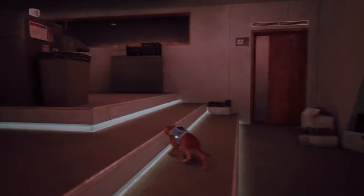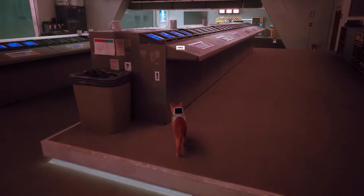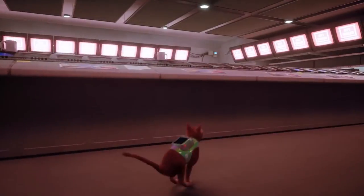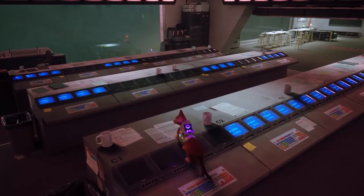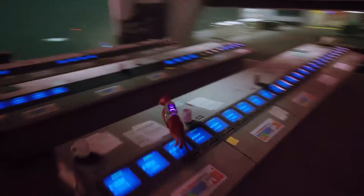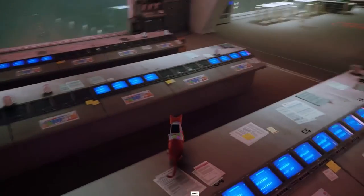Then jump on top of the computer line on the right side. You will notice that some computers are on while others are off. You have to go above the keyboards that are in front of the computers that are shut off — this action will turn them on.